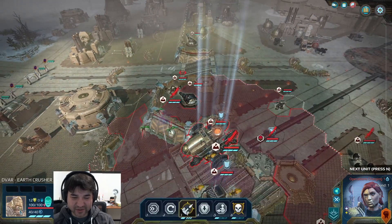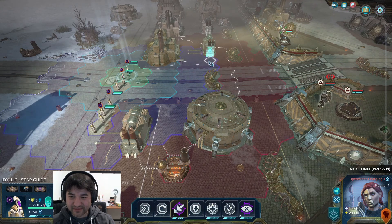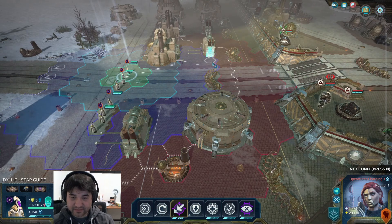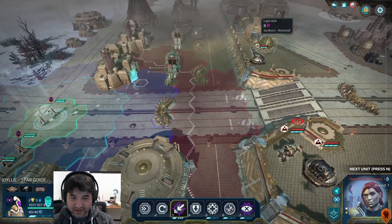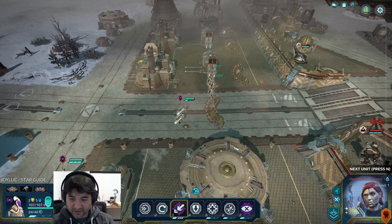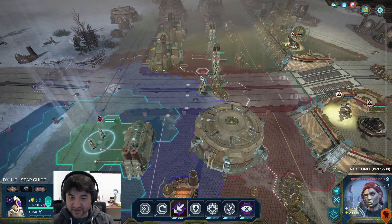We'll probably be okay. Let's move up and soak some of the overwatch. We'll start burning these turrets down, with repercussions here. I can hit the turret so I'll just keep going. Three shots for overwatch — I guess I should have expected that. Just move up.